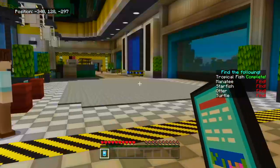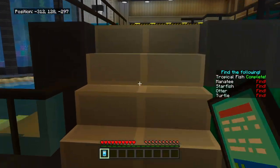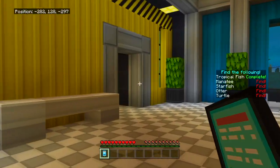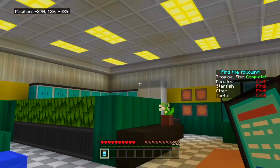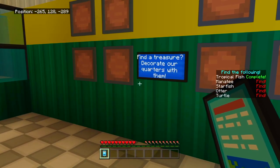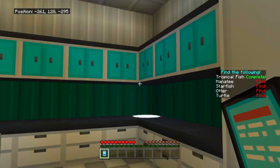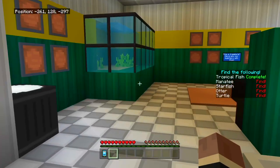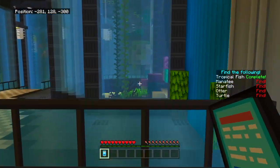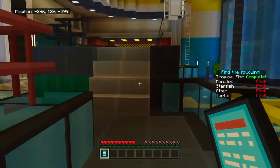Find the bollies. Tropical fish is complete. Manatees — find. Starfish — find. Otters — find. And turtles — find. We only did tropical fish. What's in here? Looks pretty interesting. Find a treasure? They trade our quarters with them. Oh, the fridge — it doesn't do anything. Okay, I'm heading out of here. So, what else do we scan here? Is there not any more displays of stuff?